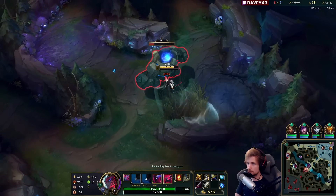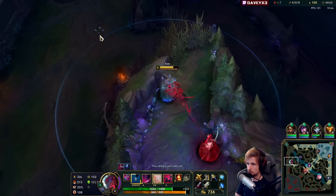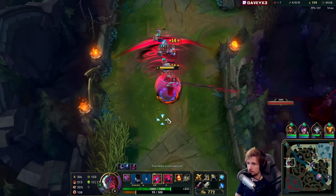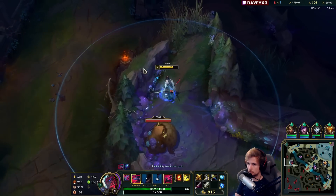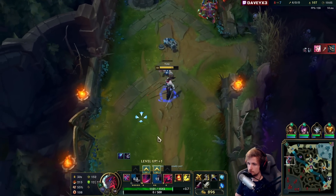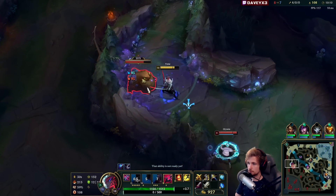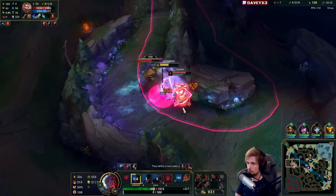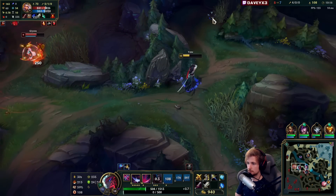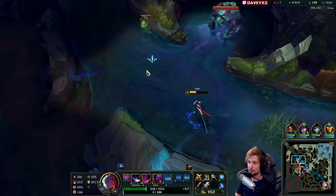Block that. Again we're getting another jungle camp. We need to get this and drag it back this direction. Got it. Now we take this one. I'm not taking this risk — I'm safely backing out, I'm not interested.